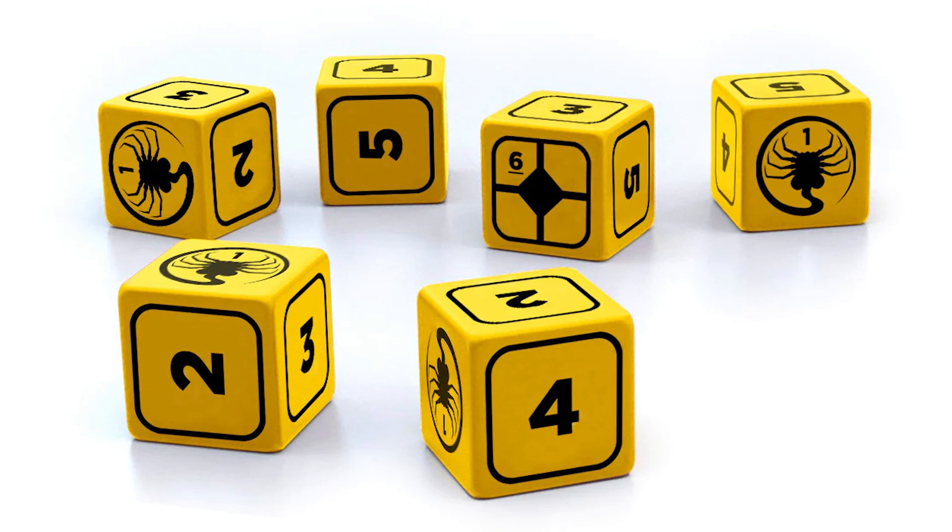The dice pools are derived from attributes and skills. Each character has four attributes that range from 1 to 5: Strength, Agility, Wits, and Empathy. There are also 12 skills ranging from 0 to 5, connected to each of the four attributes. The Strength skills are Heavy Machinery, Stamina, and Close Combat. The Agility skills are Mobility, Piloting, and Ranged Combat. The Wits skills are Observation, Comtech, and Survival. The Empathy skills are Manipulation, Medical Aid, and Command. The attribute and skill values help form the pool of D6s that you roll to overcome challenges in game.